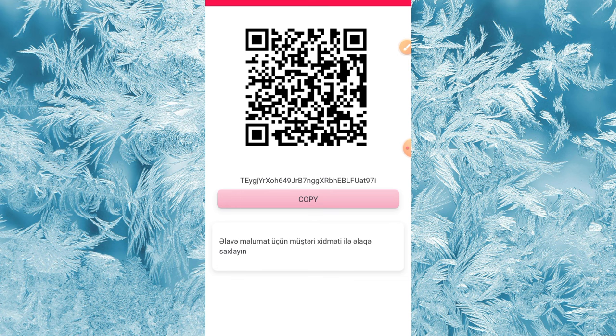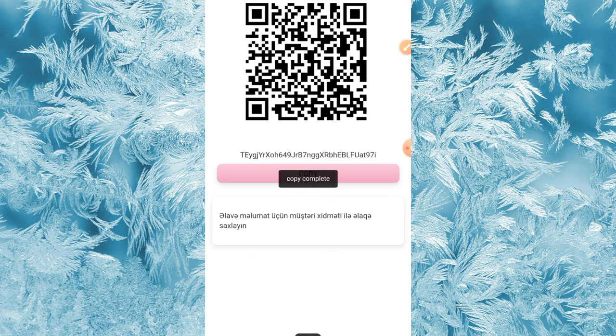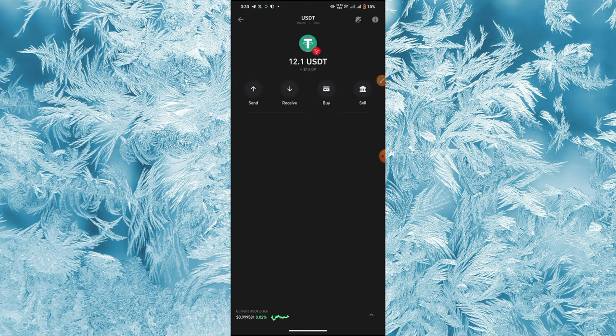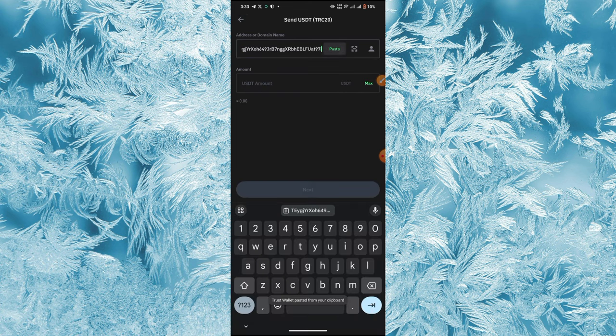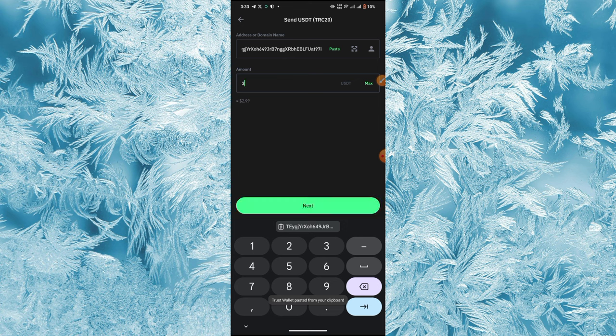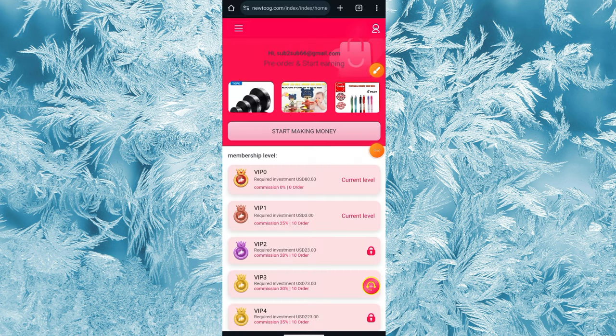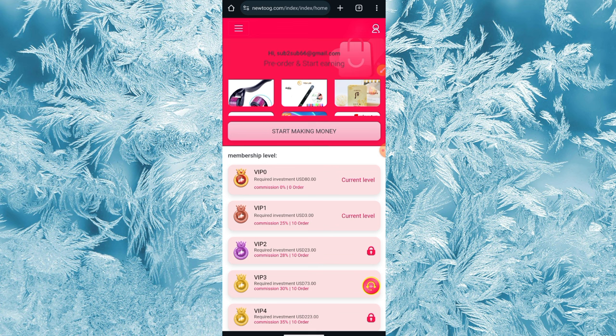This is how you keep making money every day. I'll go over and copy this address and send payment to it from my Trust Wallet. I'll click send, paste the address, enter the amount, and send the funds. Make sure you send USDT on TRC20.